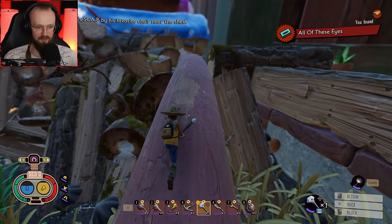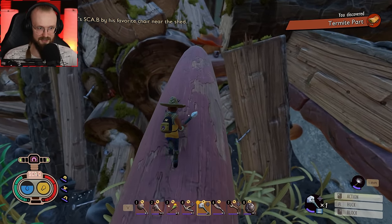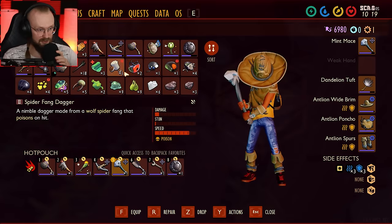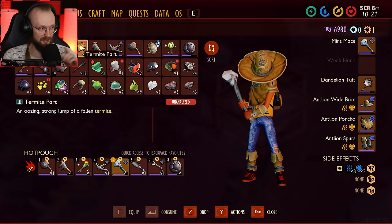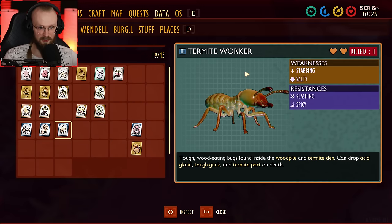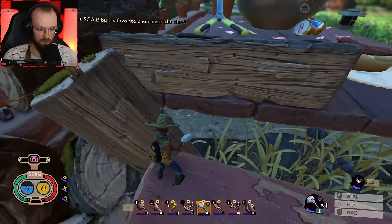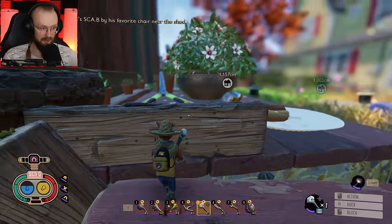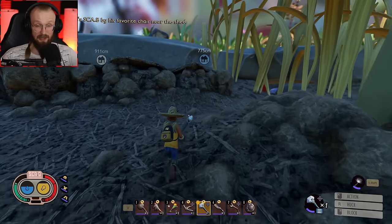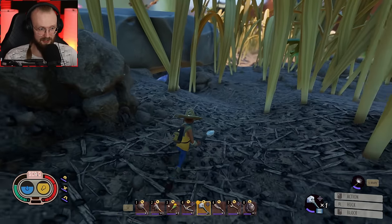So there's some sort of a company named Ominent and they're looking at him — that's basically what the cassette said. There's the termite colony probably. Have I gotten some termite parts? Yes, indeed — I've gotten those termite parts and I've also analyzed those termites. Termite worker — resistance to slashing and spicy, weakness to stabbing and salt. So we were supposed to use a salty weapon, but I don't have it yet. There are also black soldier ants — I haven't discovered those yet. Maybe I'll have to go back and fight these termites.